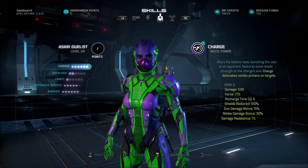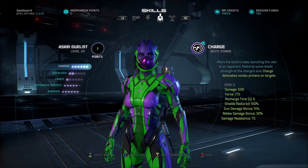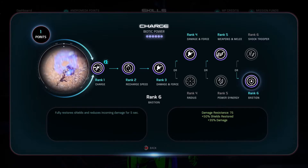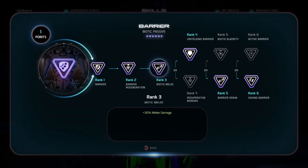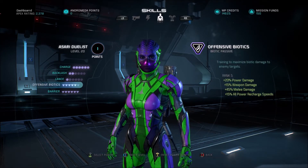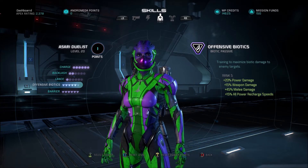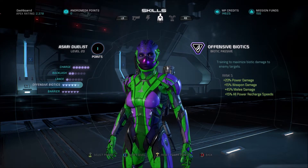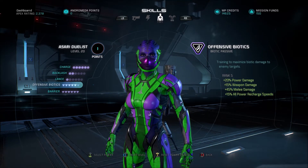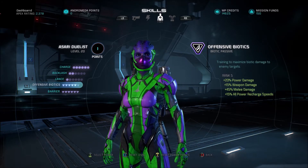This build is really to make you as mobile as possible while keeping your shields up at all times. Not only will Charge increase your shields to 100% and give you about 50% damage resistance, but after every single melee you do, you're gaining 20% of your shields back. The reason I chose this build is because the Asari Duelist can teleport through walls — that's her specialty. On top of that, her melee is actually a teleport ability too. You can melee from about 8 to 10 meters away and teleport to your target as you're meleeing and hit them.